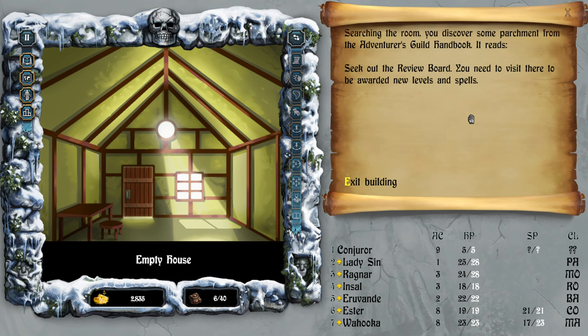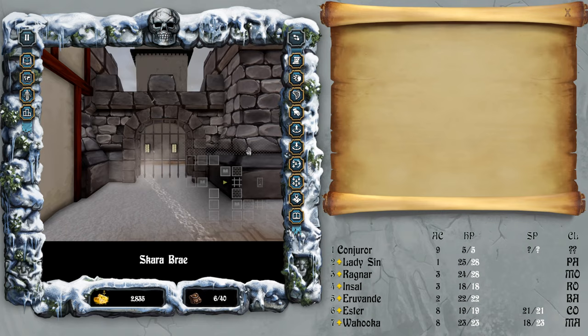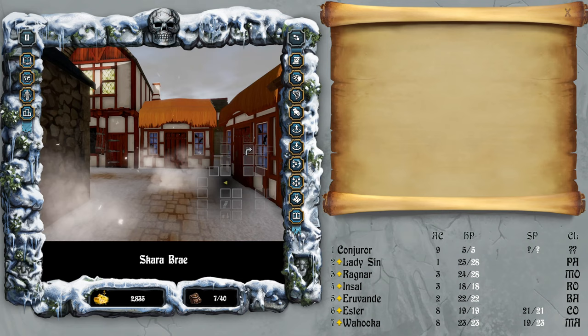'In a maze, seek out the review board — you need to visit there to be awarded new levels and spells.' The review board — I am here. I think I might already be prepared to level up.